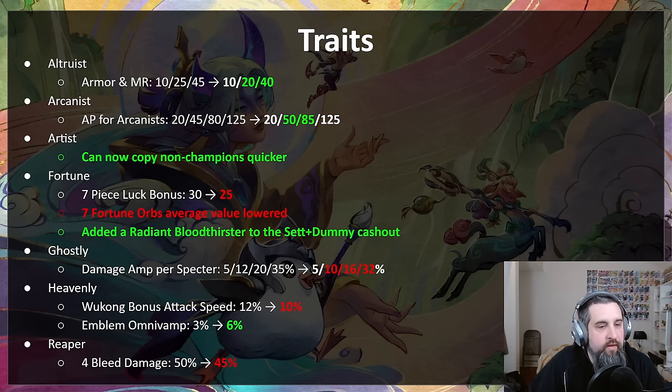Fortune — seven fortune is a very powerful trait you can get pretty early. It was feeding itself into nine fortune a little too easily and was just too much of an easy win, especially on wandering trainer portals. The seven-piece luck bonus is nerfed from 30 to 25, which means it shouldn't self-feed as much. The seven fortune orbs have also been lowered in value. There was a cash-out that gave a Set two dummy with two radiant Warmogs — a radiant Bloodthirster has been added to that cash-out so it'll be better.